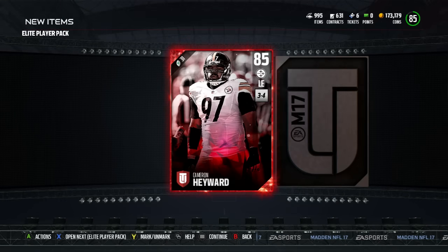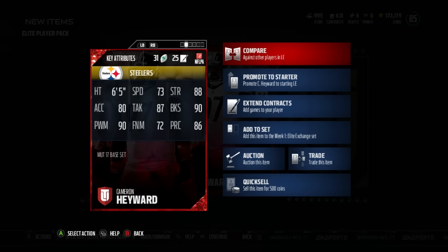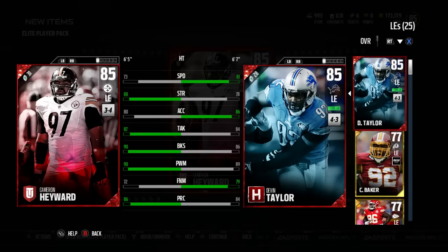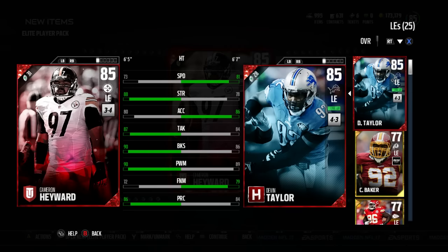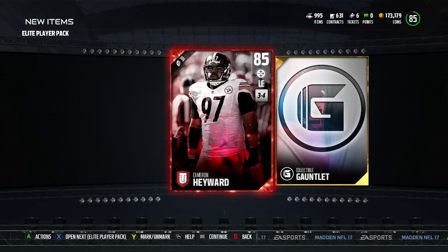We get Cameron Hayward — 85 overall left end. Not too bad. My current left end is Devon Taylor, the team hero, so Cameron Hayward is a lot better. I can't really use Devon Taylor in a set, so if anything Cameron Hayward might sell, Devon Taylor might keep — it just depends. Cameron Hayward does have three or four chemistry.